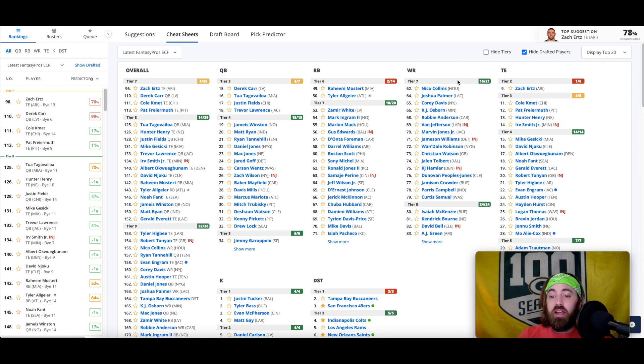Nico Collins probably won't be consistent enough to be a surprise guy, but could be worth deploying in the right weeks. He'll have at least five useful weeks this season. There's a lot of hype for KJ Osborne in that offense. It's a new scheme, so there might be room for a third receiver — though historically the Vikings' previous offensive scheme just didn't favor the third wide receiver at all. Robbie Anderson is someone I've talked about. Marvin Jones is probably ranked maybe a little bit higher by me, but it's just not exciting.